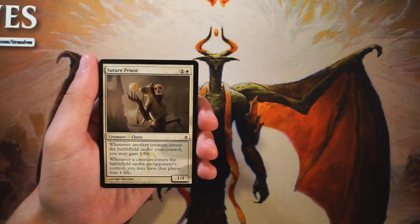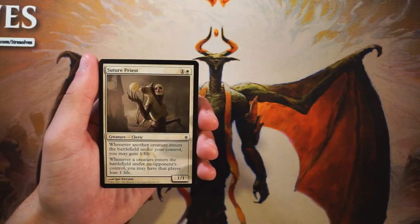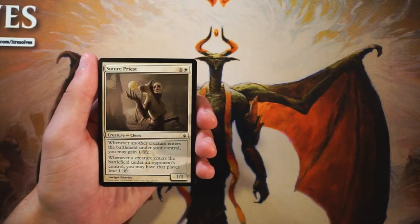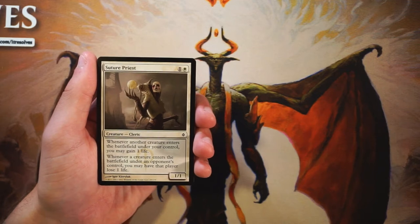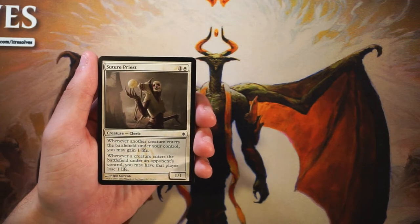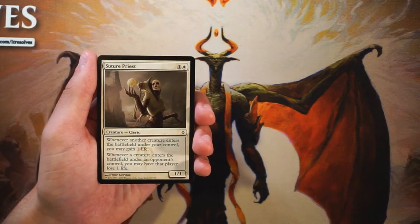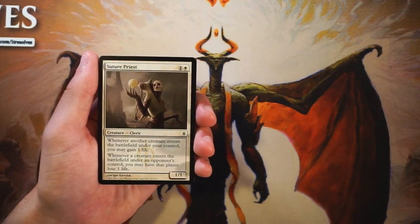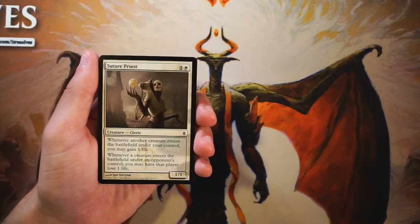Suture Priest is our first card — it's a 1/1 for one white mana. Whenever another creature enters the battlefield under your control you can gain a life, and whenever a creature enters the battlefield under an opponent's control you may have that player lose one life. It's kind of decent but not amazing — it's not an aggressive card, but if it sticks around it's going to gain you life and drain the opponent. I don't think it's first-pickable, but not too bad.